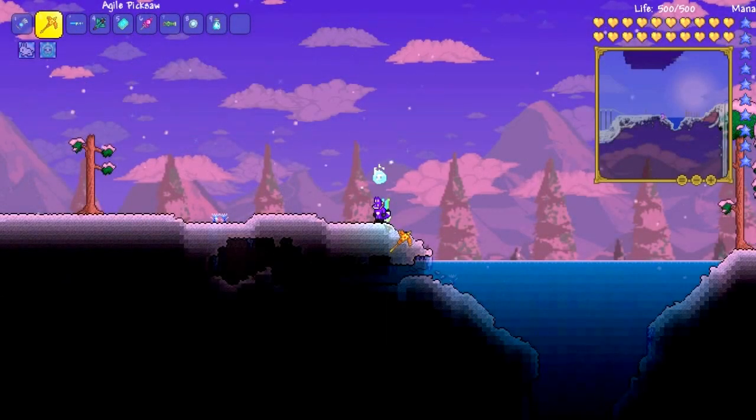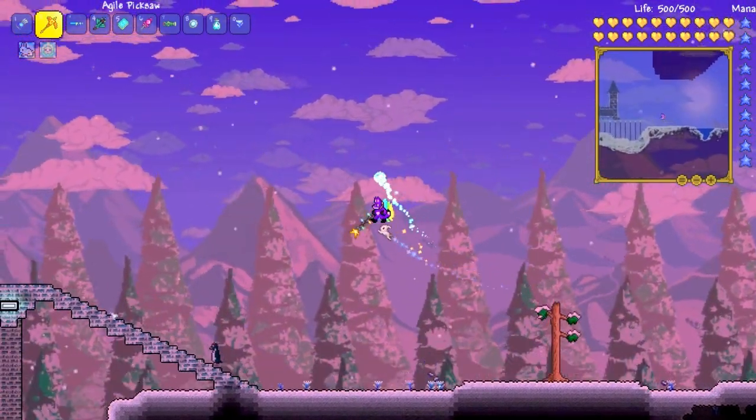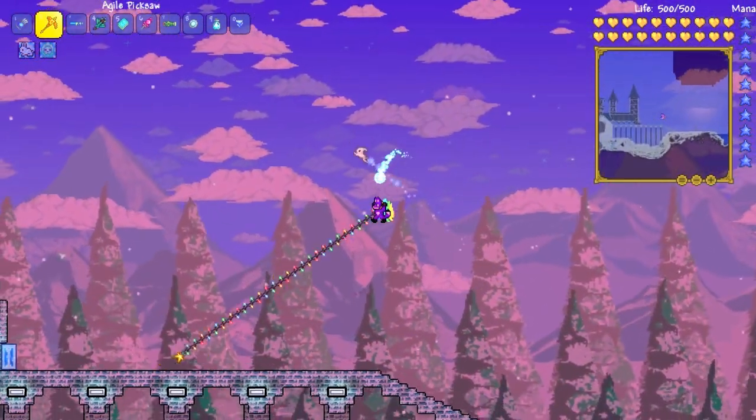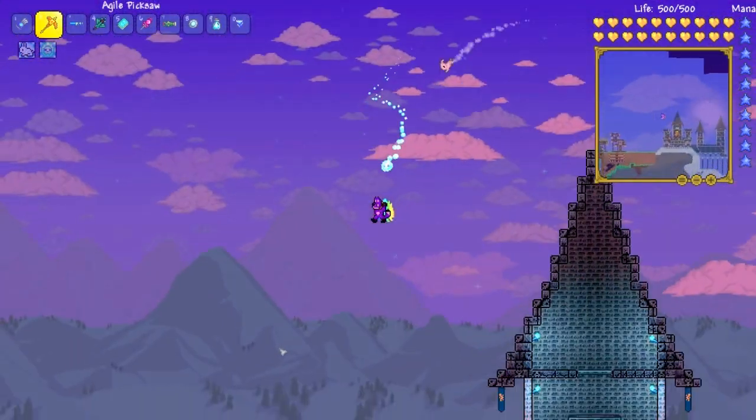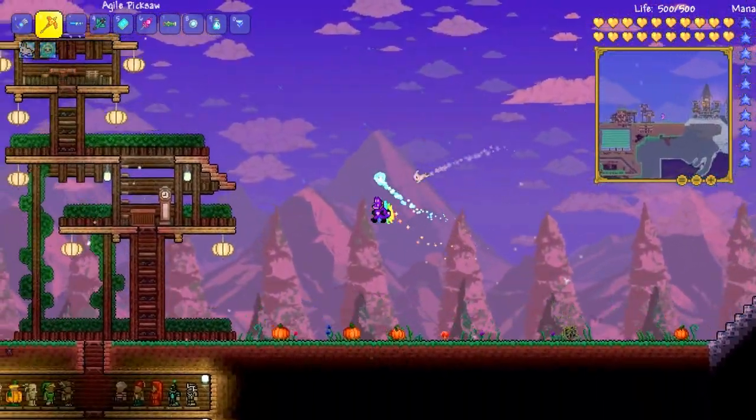Tip number 4: you can reset your wings while in flight if you grapple the floor. This is useful for getting around without actually having to touch the floor, so you can stay amid enemies. Who doesn't like infinite flying, am I right?